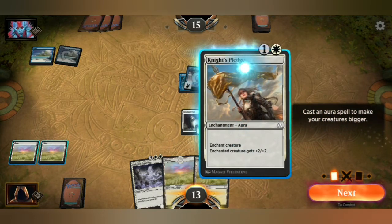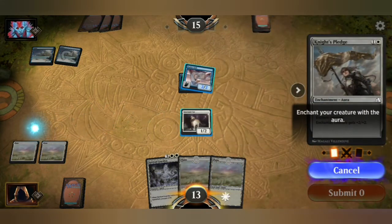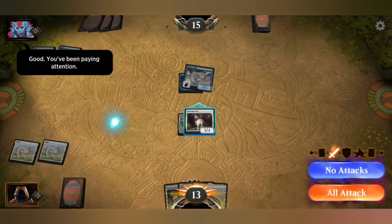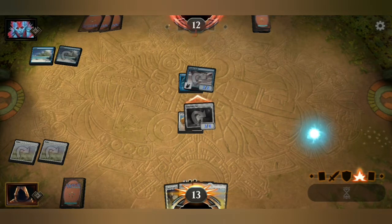What can I play here? A chant gives a creature plus two, plus two. May as well play it. Chant that creature. It's interesting that you can actually enchant your opponent's creature. You've been paying attention — I have been paying attention. So we're going to attack with it, because why not? Boom!